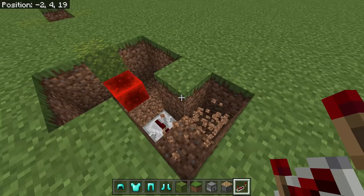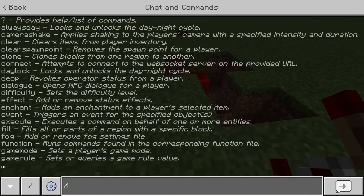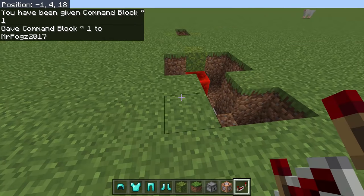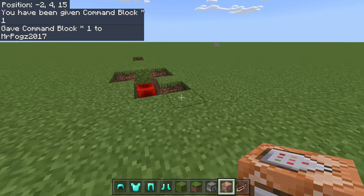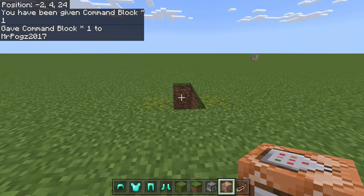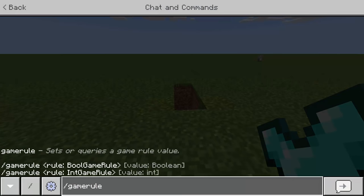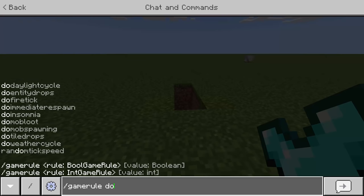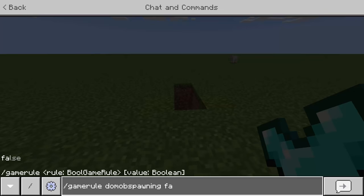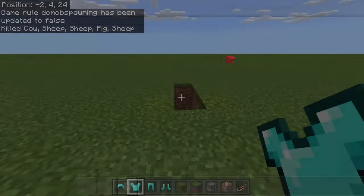Break this block. Now we need a command block. To get it, type: /give @p command_block. Place the command block here. Before we put in the armor, we need to change the game rule: type /gamerule doMobSpawning false so other mobs won't spawn.